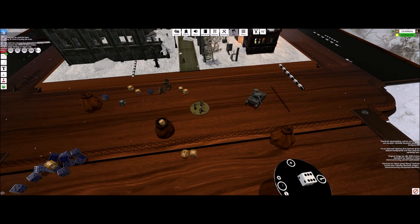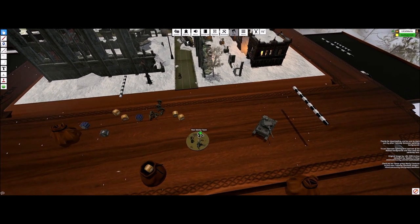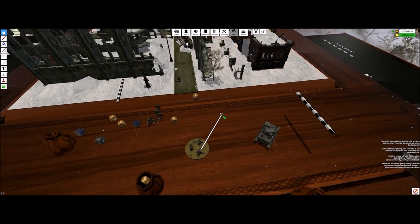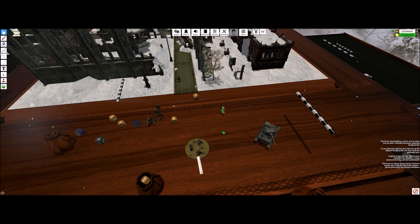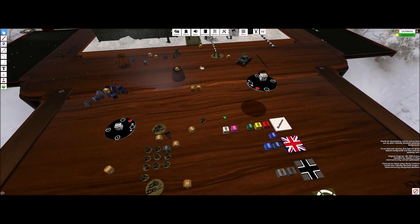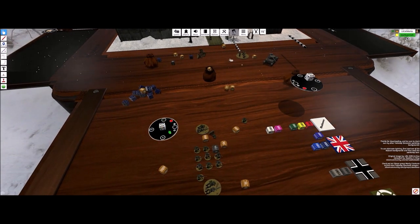So essentially you do a little teamwork: 'Hey, can you measure?' or 'I'm going to measure this.' Drop a die to mark the spot, or go to where it ends and hit Tab twice where it says 7.5 — hit Tab twice. Then move the model up to there, or drop a die, or use one of the rulers. You've got to talk it out with your partner.